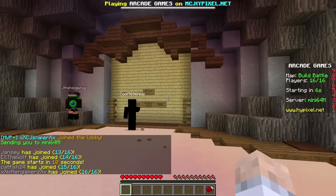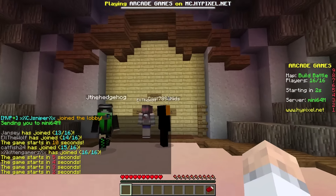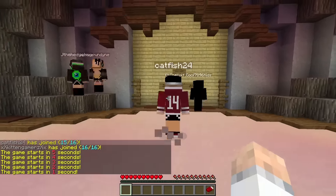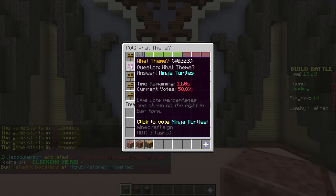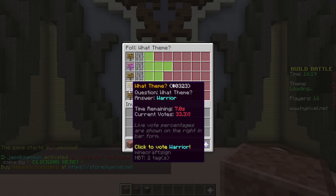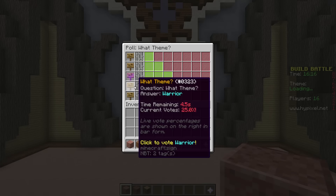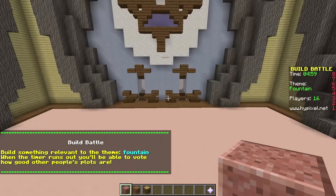Alrighty, we've got ourselves a lobby completely filled up. Let's check what we get for our first roll. Please be good, please be something I can do. Alright, we've got ourselves surfing, warrior, fountain, ninja turtles. I didn't mean to click that dungeon. I'm actually down for fountain, I really am. A bit of water. Water's a bit tough. I think we're going to be doing fountain.